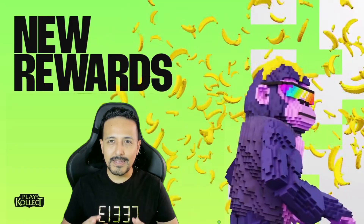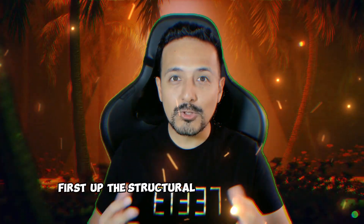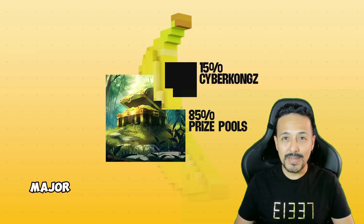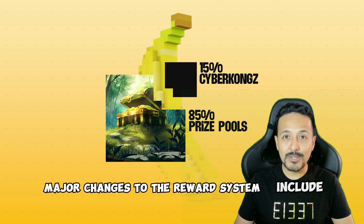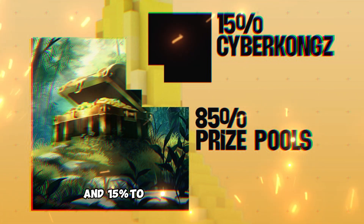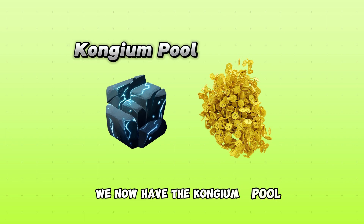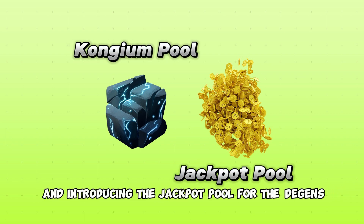But that's not all — the Play and Collect prize pools just got bigger. First up, the structural change to banana rewards: major changes include a shift to 85% rewards and 15% to the Cyberkong's wallet. Next, let's break down the new reward pools. We now have the Kongium pool, and introducing the jackpot pool for the Diggins.